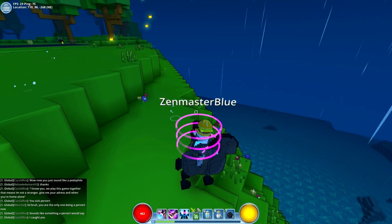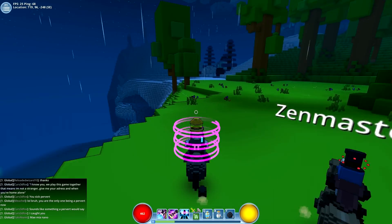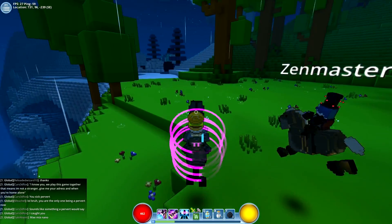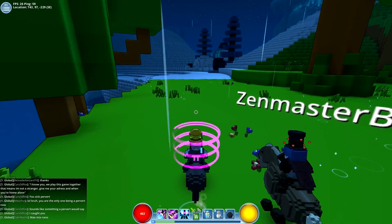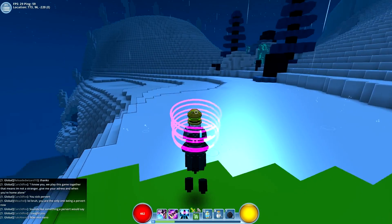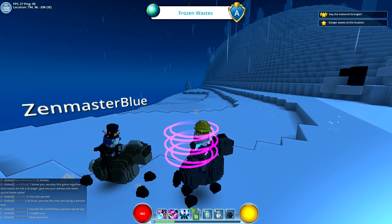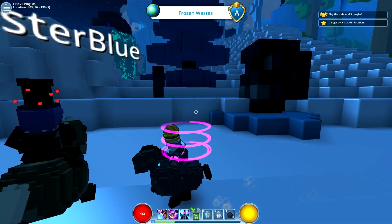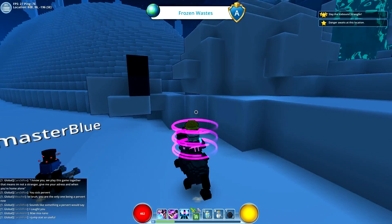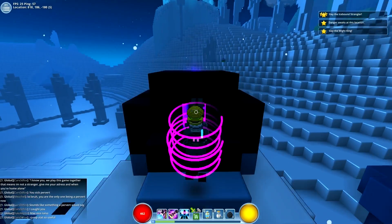There's the ocean — let's not go down there. We can go over to the icy tundra; I think there's like flying mounts or something in the arctic area. Whoa, what's this — spooky! 'Slay the Icebound Strangler' — what is that? If I knew, I'd tell you. Spook 2.0. Oh, I found the thing.